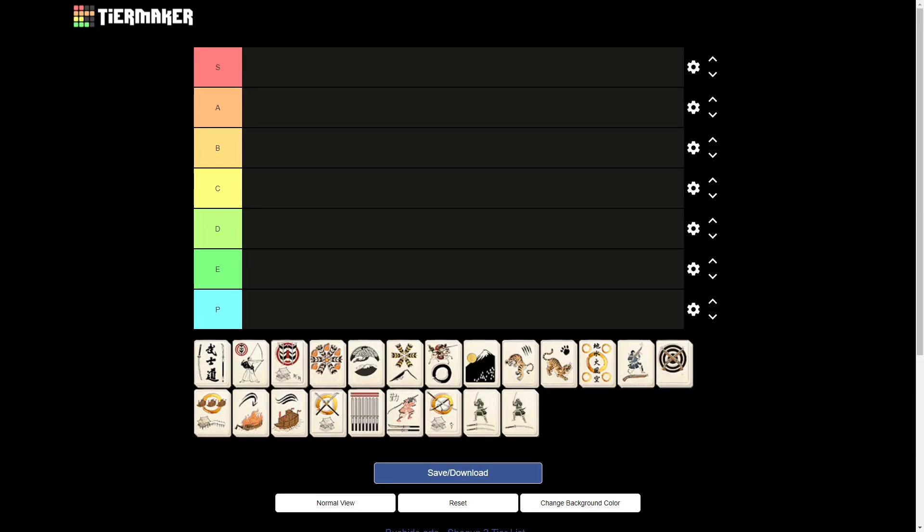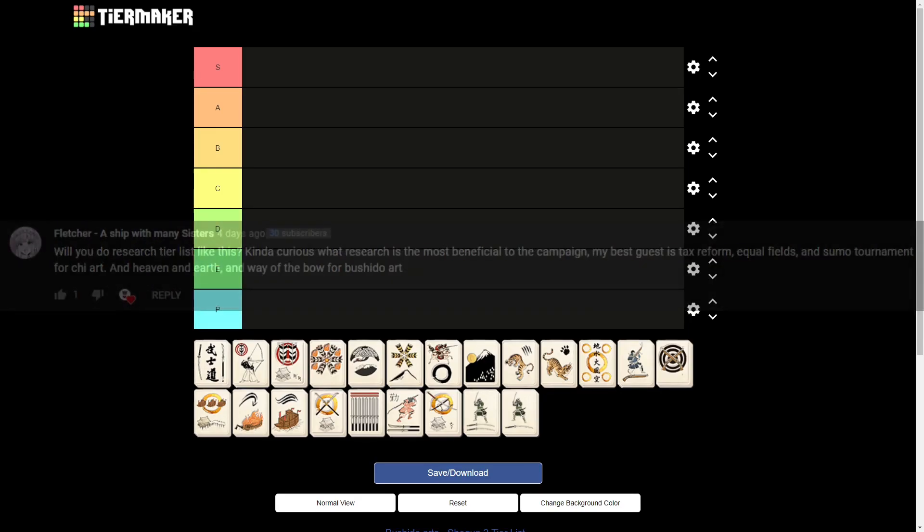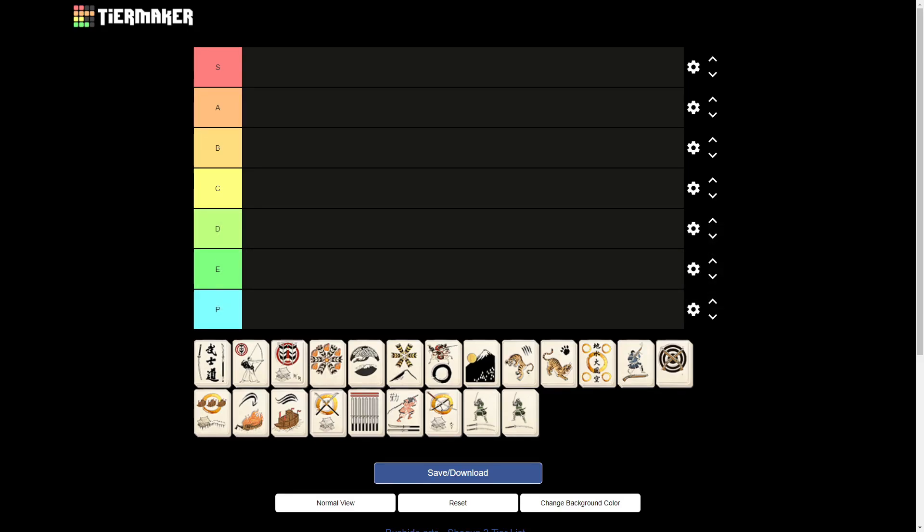Hello everyone, I'm the Viking General and this is the tier list for the Bushido arts. I got this idea from a commenter, Fletcher, a ship with many sisters. I wanted to cover the arts for a long time but couldn't find a suitable format. Making multiple videos for a single tree would diffuse the knowledge, but a normal video covering everything would be too long. I feel this is the perfect middle ground to get all the knowledge across.